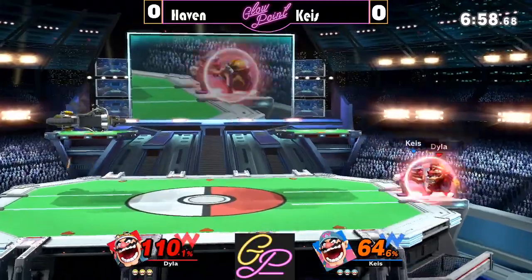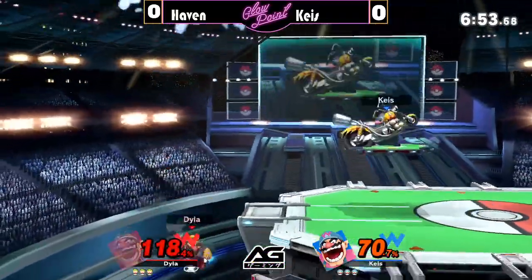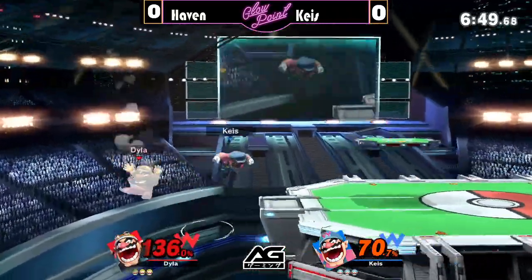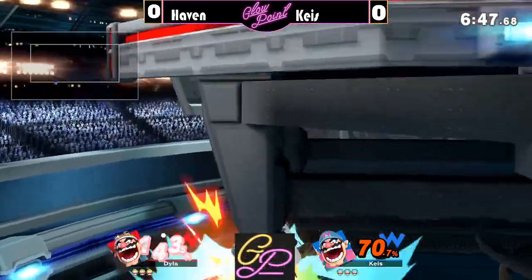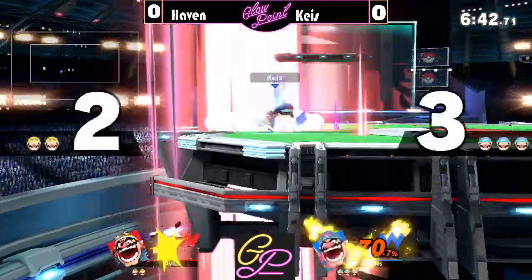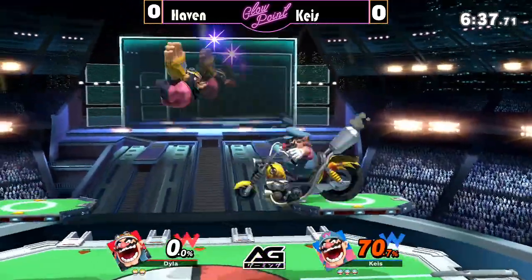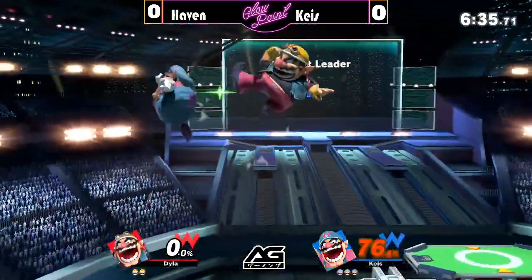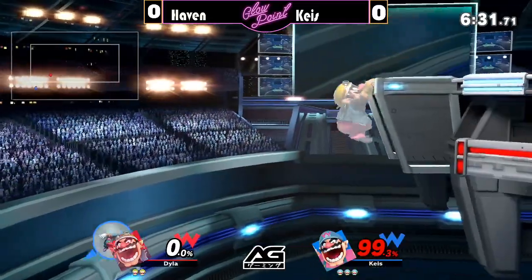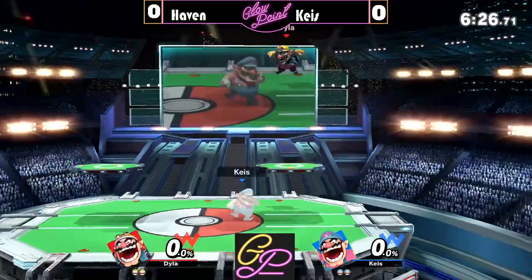We're seeing a very interesting difference between two different players on the same character. That almost took the stock. If you were watching last game, I don't think we saw Haven use the bike at all except to recover. Here we see Keys making very good use of it on stage as both a zoning and protection tool — using it as a spacing measure to keep Haven away. However, that's not going to help much as both of them get killed at about the same percent, resetting to even.